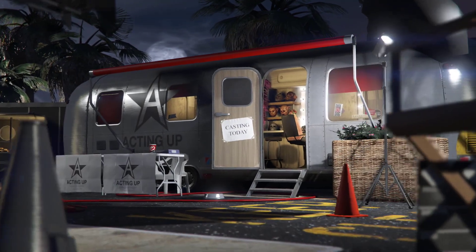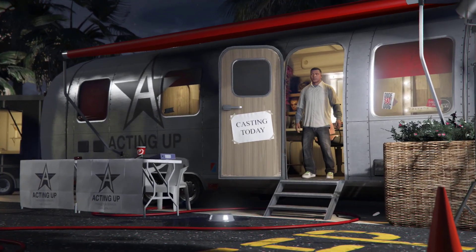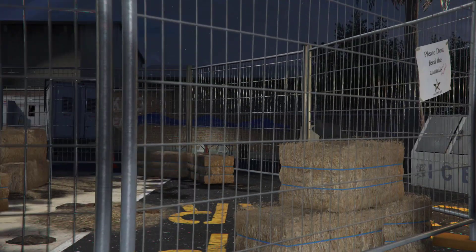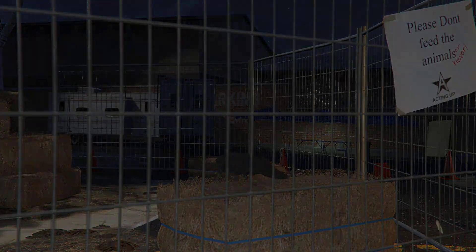From story mode, make your way to director mode — this is where we're going to do the kill bird method. It's pretty simple. From the story mode, click actor, go to animal, and select the bird. Press A and you will be spawning inside the director mode.